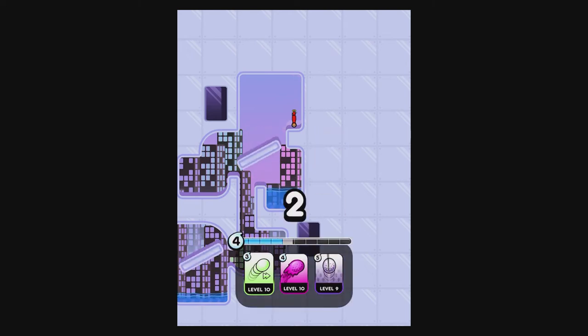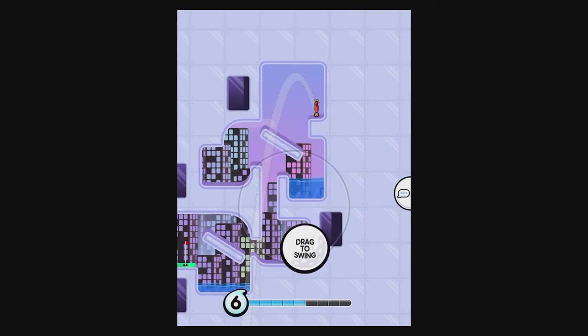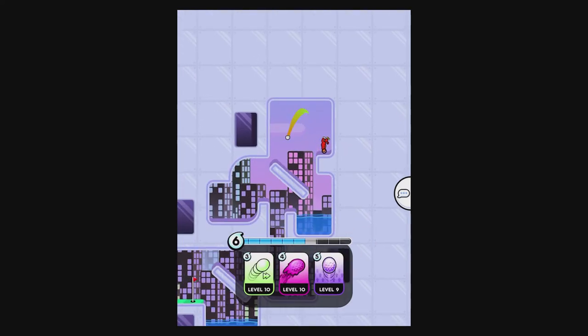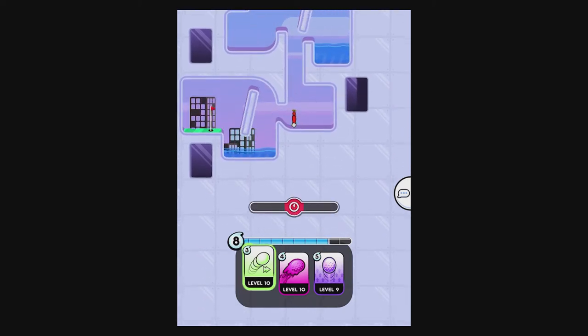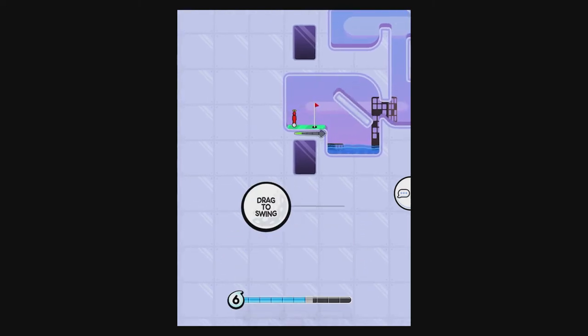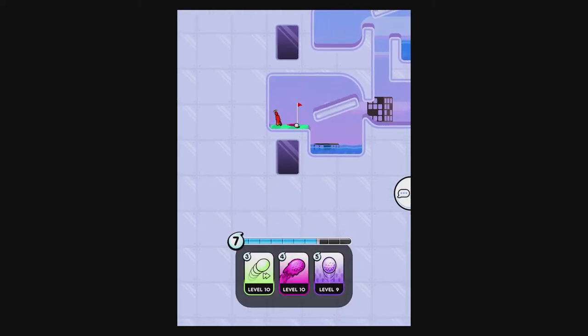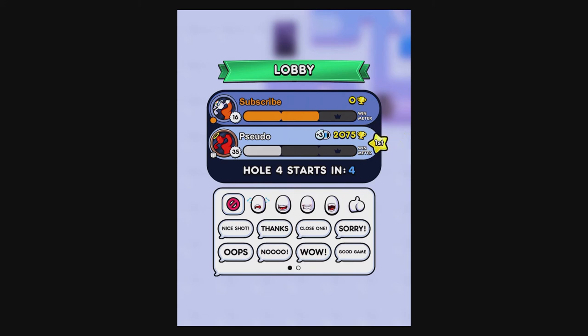I do want to make a correction on this course — you can bypass this rotating platform if you time your shot well enough. I got incredibly lucky there despite the fact that I connected into the platform itself. So if you want to go for the risky play, by all means feel free — it can pay off. It pays off a little bit better if you have accuracy enhancement, because it allows you to take those higher bank shots where you know where you're going to end up instead of just a blind guess.